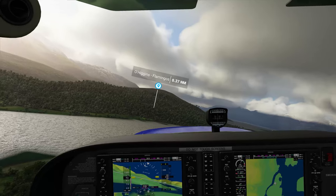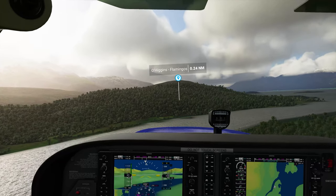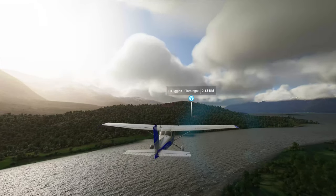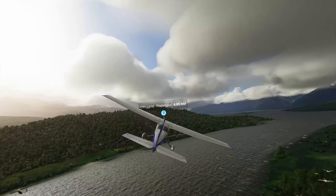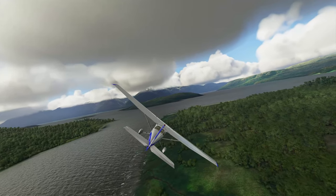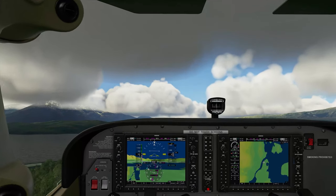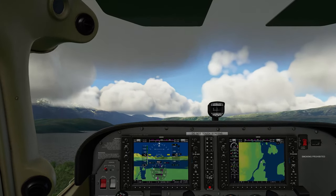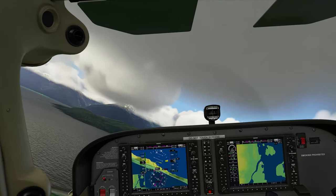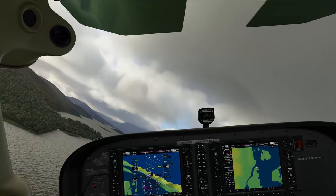I'm going to try to slow it down so we have a little more time with them. There they are — flamingos! That is how you find all the different animals in Flight Simulator 2020. Now I'm going to go do an off-airport landing just for fun. You can stick around for that — plus more passes through the flamingos. I'll do some slow flight through them.